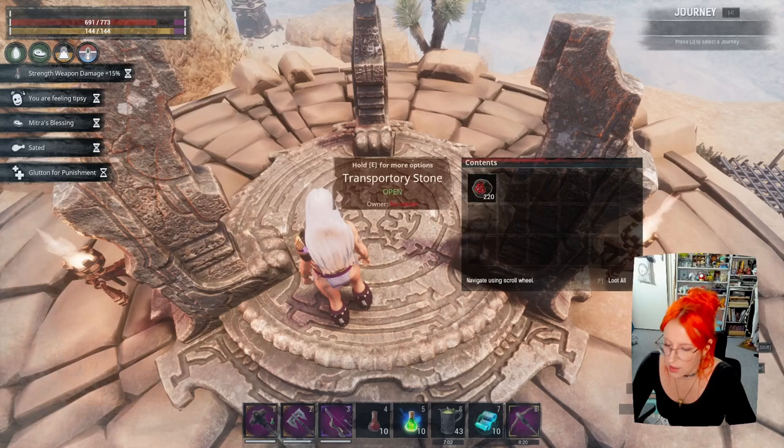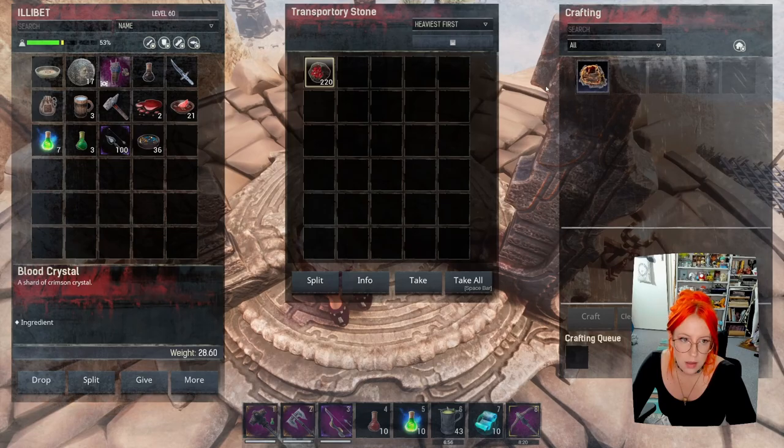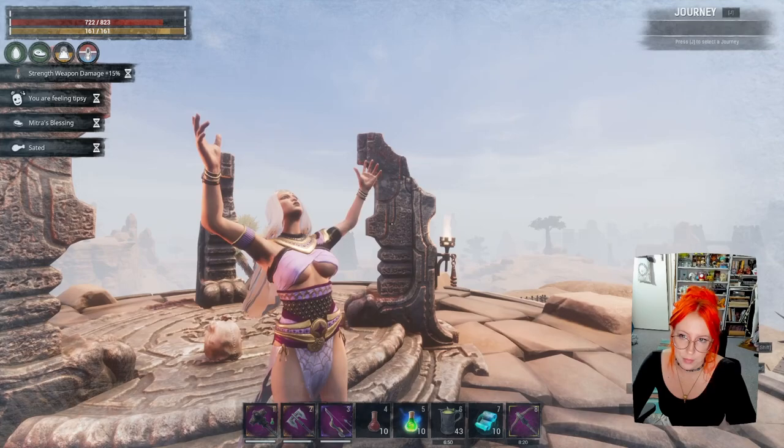I like to buff up before going in to get a little extra perkage. I just spawned in a couple of cleansing brews because I'm corrupt and I don't want to be, and then we summon — this takes a moment.